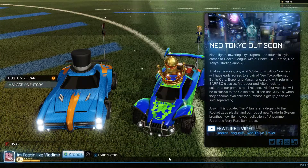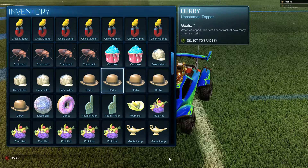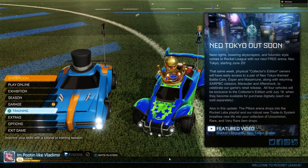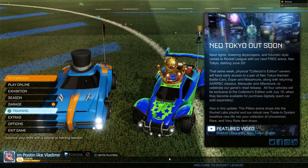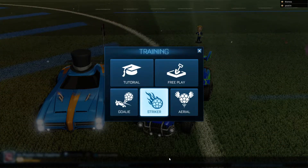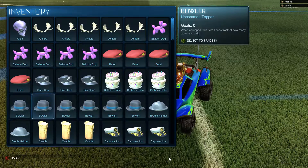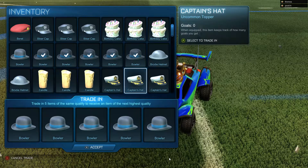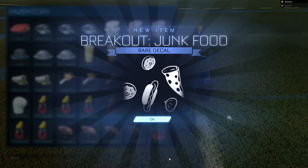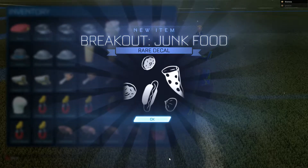Another new thing is called item attributes — they're bonus properties that can sometimes come with online item drops. These attributes are supposed to change the item in a small way. I don't think they give any competitive bonuses but they affect appearance. One of the attributes is called the Painted attribute, and it recolors an existing item. Specifically, wheels and toppers are listed in the patch notes as being part of this.